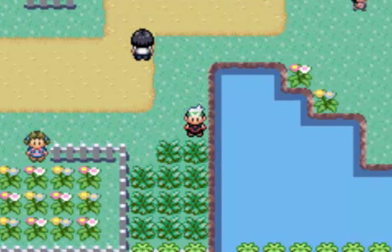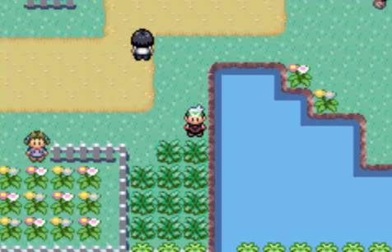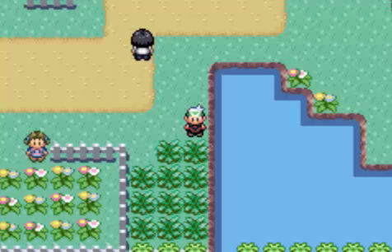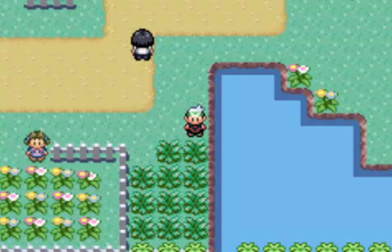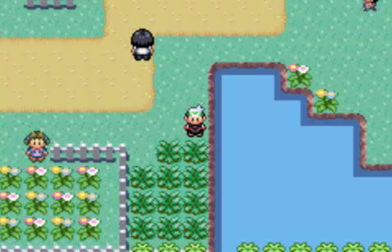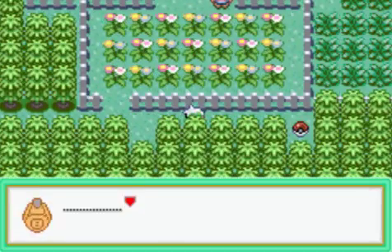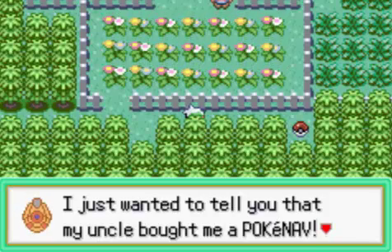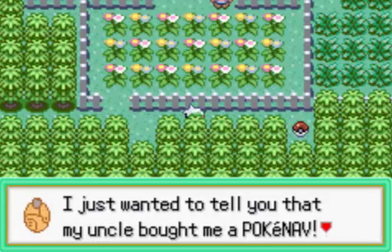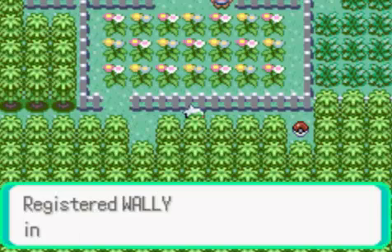In this grass here, in Ruby version you get Volbeat, in Sapphire you get Illumise, and in all three games you can run into Roselia. It's actually a pretty good Grass-type with really high Special Attack — not all that fast, but it does have Poison Point or Natural Cure ability. Both are really good abilities, pretty powerful Pokemon. And if you just wanted to grind for a while, they're worth pretty good experience too. Oh — hi Wally! 'I just wanted to tell you that my uncle bought me a PokeNav, and I can get in touch with you anytime.' So now he's in our PokeNav too. Great.